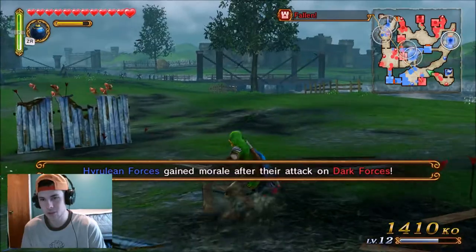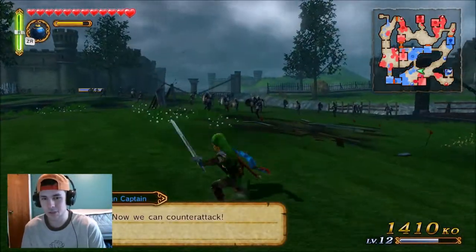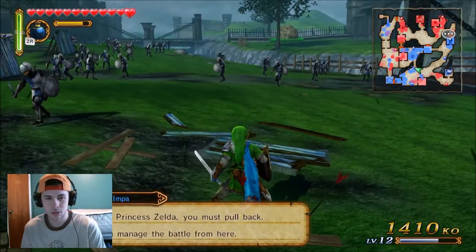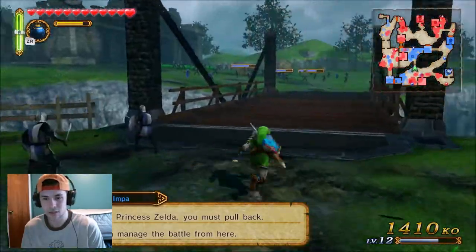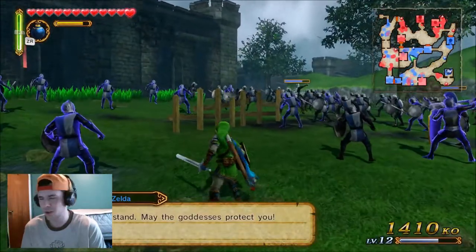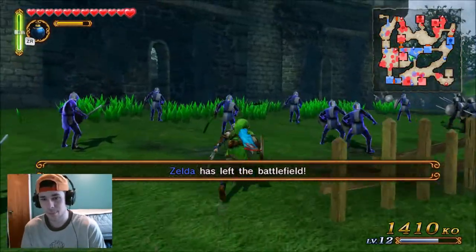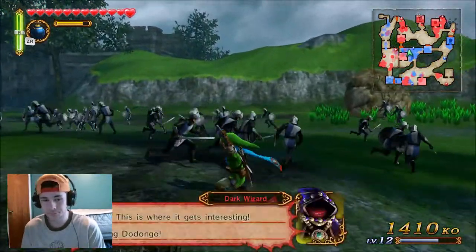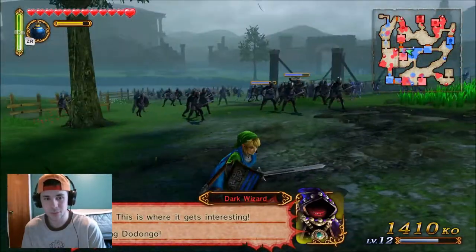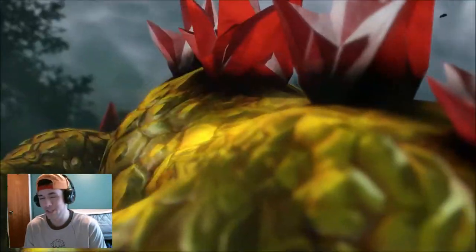There's a morale system in this game too — I'm not really quite sure about that yet, I'm still getting used to it. Zelda's going to leave us now and leave us to the fighting — me and the beautiful Impa. Oh Impa, I love you. Marry me — just kidding, but really if you existed I would. The dark wizard is telling his minions to take us out.